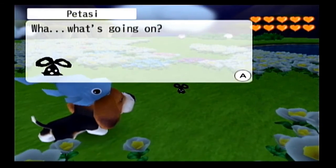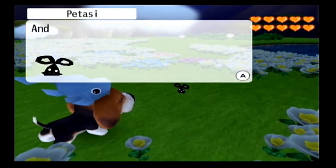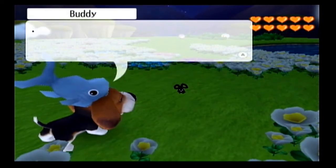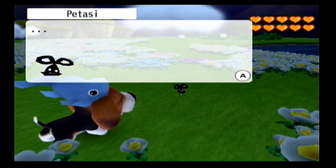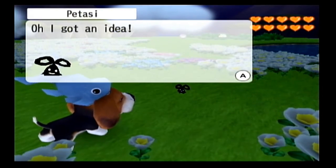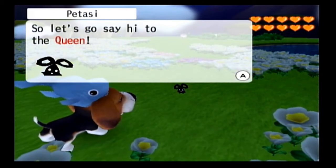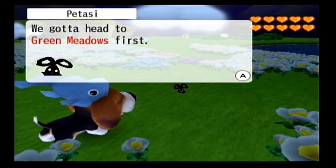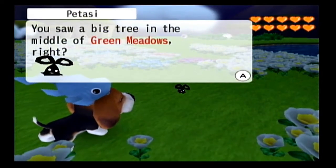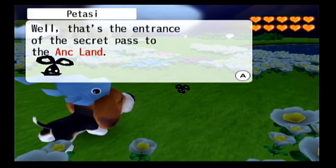What's going on? He became a sniff master and grew the onctree. My queen might know something about this. So let's go say hi to the queen. We've got to head to Green Meadows first. You saw a big tree in the middle of Green Meadows, right? Well, that's the entrance of the secret pass to the onctland. We will go see your queen.